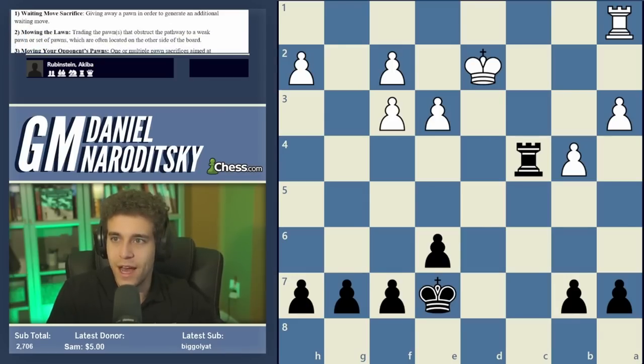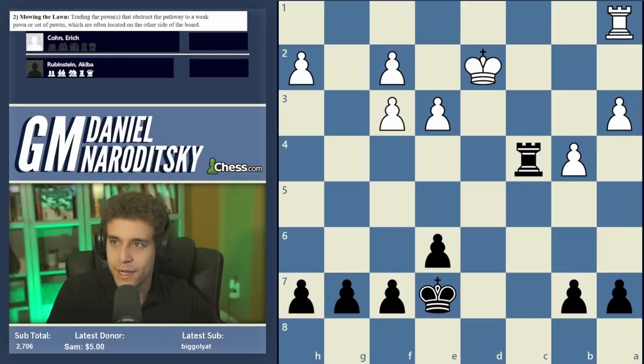Concept number two I call 'mowing the lawn.' Mowing the lawn involves trading a pawn or set of pawns that are obstructing a path your king can take to a certain set of other pawns that you wish to attack. This is why I illustrate these concepts directly with examples — so many are just much easier to understand when you see them in action. Mark Dvoretsky in his Endgame Manual refers to this technique as 'widening the beachhead.'